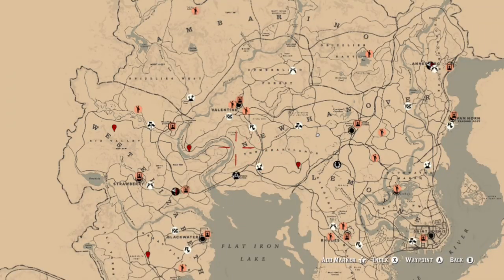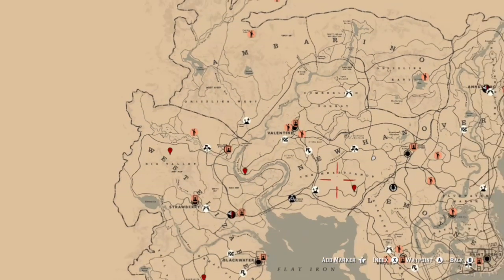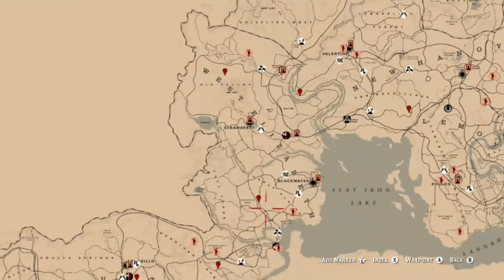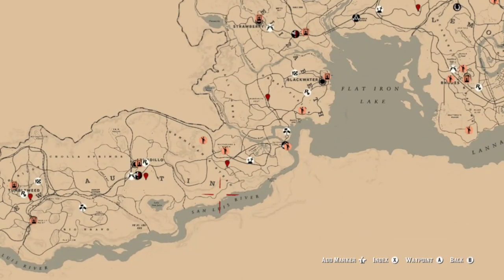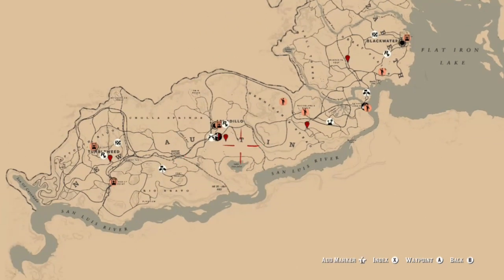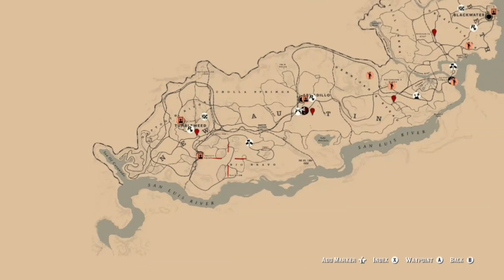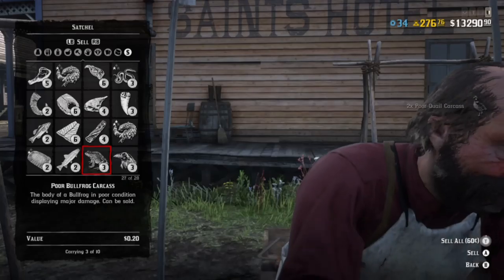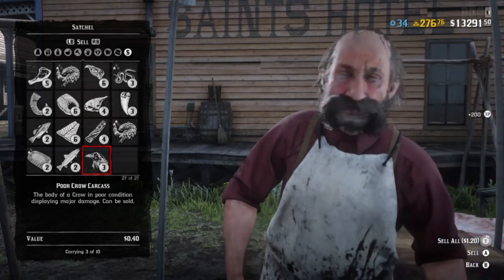For venison you can get this from elk, deer, or pronghorns. We have to get pronghorns today anyway, so here are some locations: the southern part of the Heartlands, near Minto's Rest, Big Valley, the western part of Great Plains, McFarland's Ranch area, and all over New Austin — specifically near Armadillo and Tumbleweed. Get yourself some herbs and craft three seasoned venison.